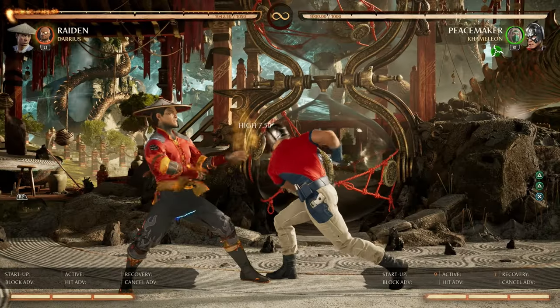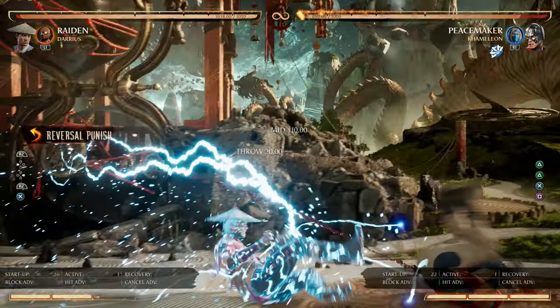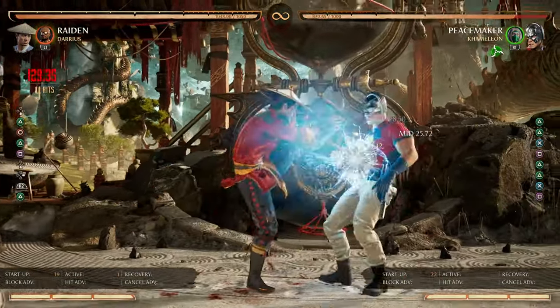Next we have Head On Approach. This string has a gap that can be armored through. Additionally, the throw ender can be ducked, allowing you to full combo punish Peacemaker.